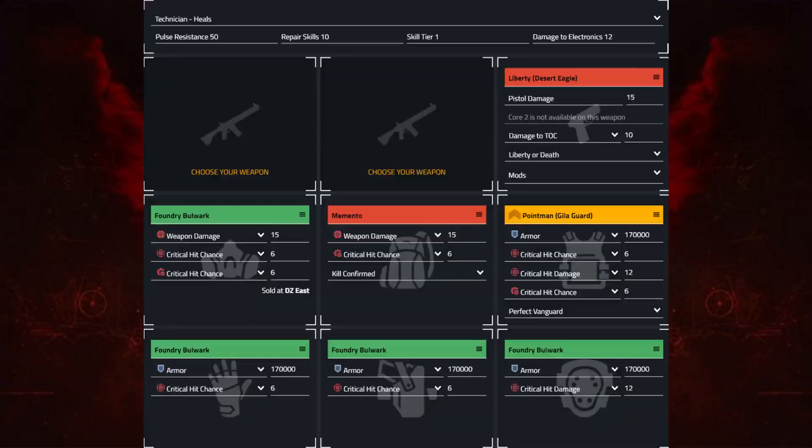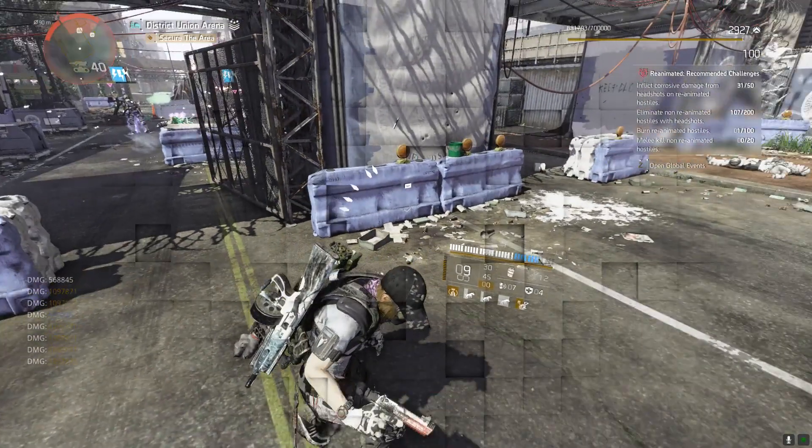Memento and Point Man — this one's pretty self-explanatory. However, we are still running that one red core on our Foundry just to make up a little bit more damage, because we don't need it for armour — we're still at skill tier 6 for our shield. If you really do feel you need more armour, go for it, but you really don't need it. It's pointless.